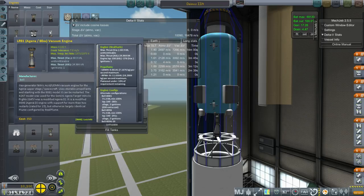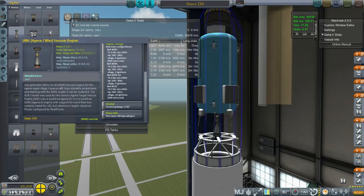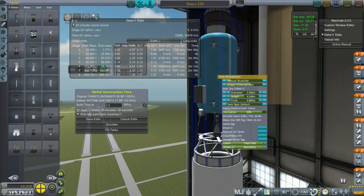The Agena vacuum engine has almost 70 kilonewtons — the variant here has 70. It's the Bell 8247: 70.7 kilonewtons, 291 seconds of ISP, and 16 ignitions. It requires ullage, but that means we don't need a pressure-fed tank, so we can use the default tank instead of the service module tank which is a lot heavier. The fuel is UDMH and Inhibited Red Fuming Nitric Acid 3 — storable propellants, no boil-off.